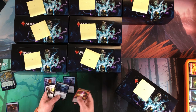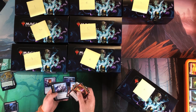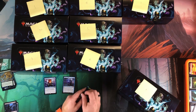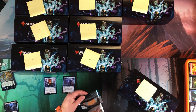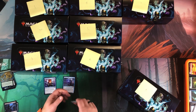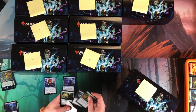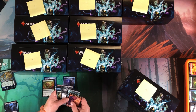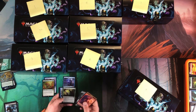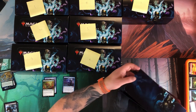Foil Crow of the Dark Tidings — nothing else good in the commons. Next pack: Snapcaster Mage really makes up for a lot. If this box kept that up it would be the best box ever. Green Shoal, Blue Shoal, Olivia's Dragoon — everything else crap. Starting to stack up the value pile.